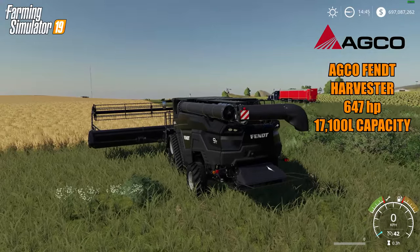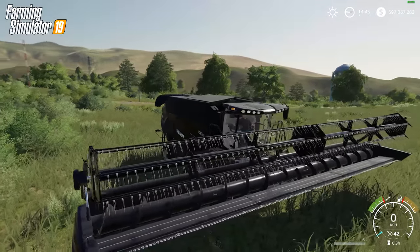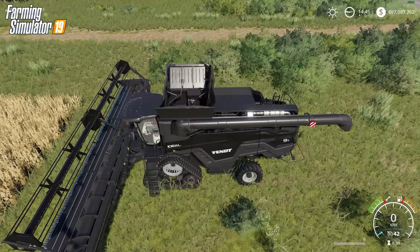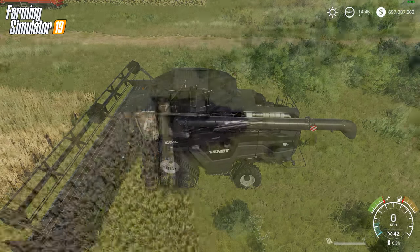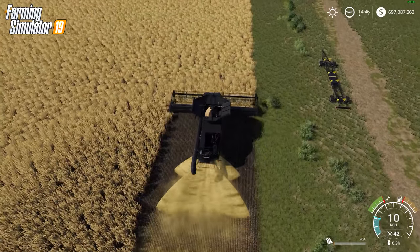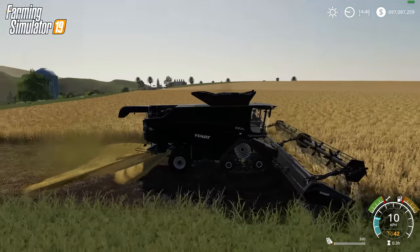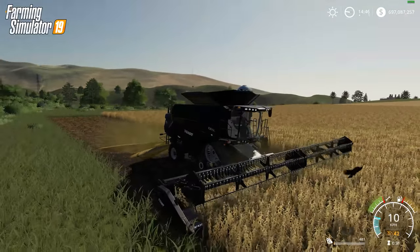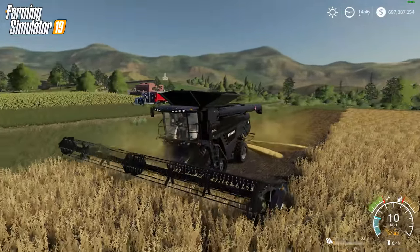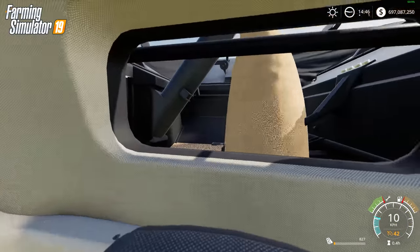Now we've got the second biggest harvester in the game — the Edco Fent Harvester coming in at 647 horsepower with a capacity of 17,100 liters. I think it actually holds more than the biggest harvester, but the header is a little smaller and it has a few less horsepower than the CR 1090. Look at the swath coming out the back — doesn't that look awesome? I really like that addition of birds flying away. When you fast forward time you can see clouds rolling across the sky; the sun and moon actually cross the sky. Really nice improvements — definitely a jump in the graphics. If I have one downside, I just hate that they cap it at 60 frames a second.